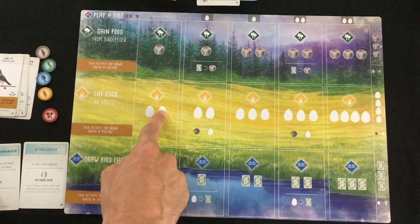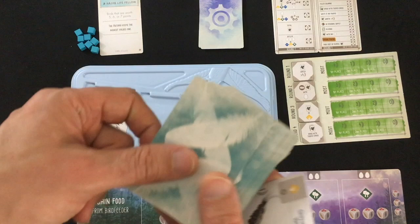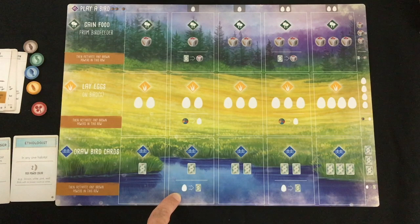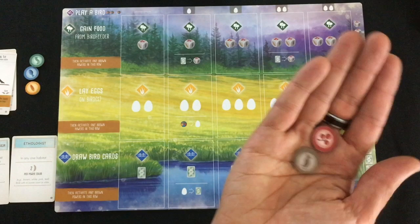You need food and sometimes eggs to play birds, but how do you get more birds in your hand? The final action lets you start by getting one bird — either from the face-up offer of three cards or randomly from the top of the deck. At the end of any player's turn, if the offer is not full you'll draw new cards to fill empty spots. To get extra eggs, you discard food; to draw extra bird cards, you discard eggs. And any two food tokens can be treated as any other food token — so if you needed a fish but only had a mouse and a berry, you could discard both to count as a fish.